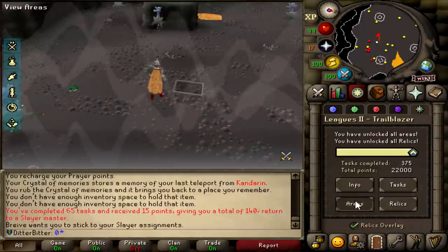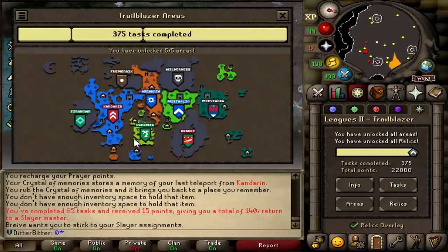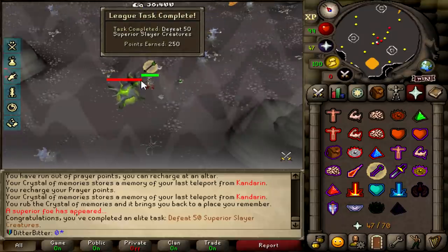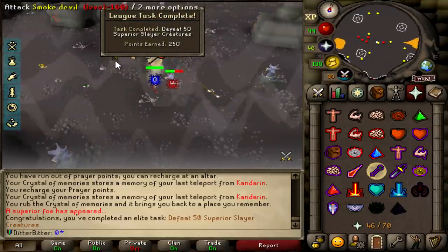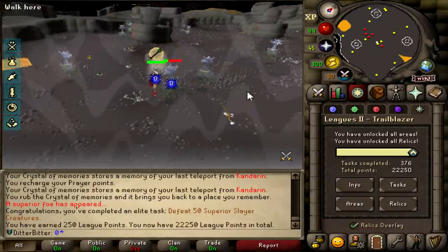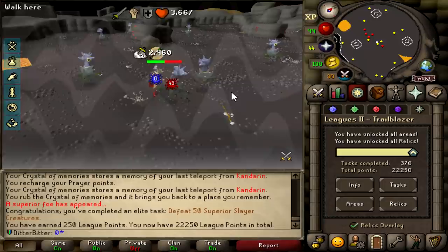Another slayer task done. The drop rate of the occult is about 1 in 170 with all the boosts that I have, so we are going pretty unlucky on it. And that is another elite task done - Defeat 50 superior slayer monsters. I didn't even know we were close to that. Still no occult, but that is 22,250 points.